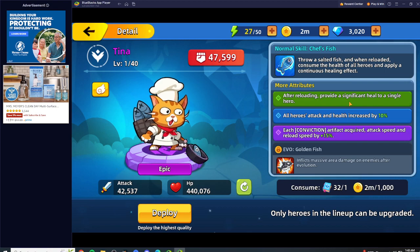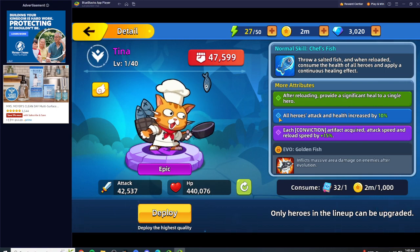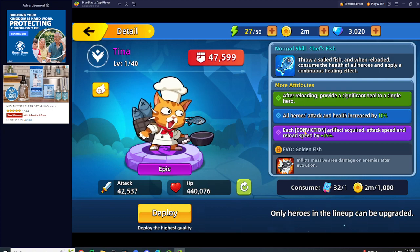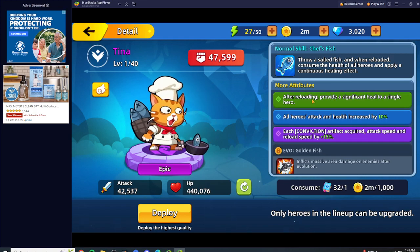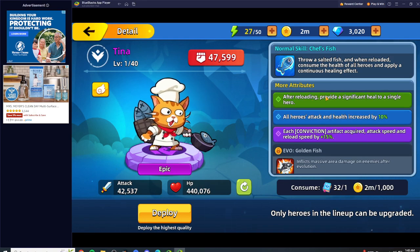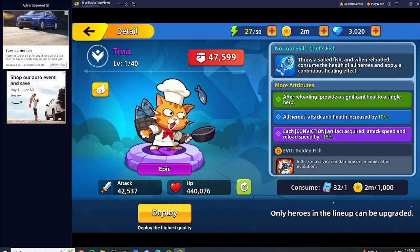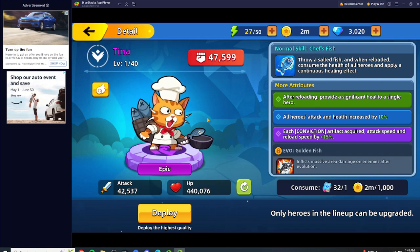It's going to target the hero with the lowest amount of HP percentage, so you don't need to worry about it healing a hero that's at full health. It's going to prioritize the hero with the lowest HP. You want to stack those two Fury items because that causes you to attack faster, so you're going to be reloading more often, which is going to trigger Tina's heal.